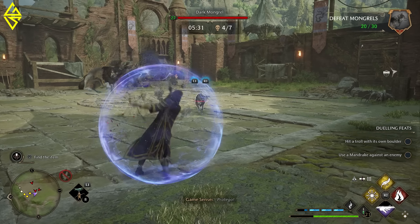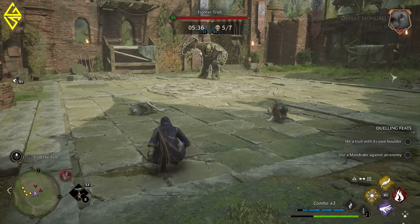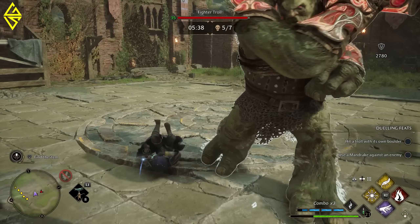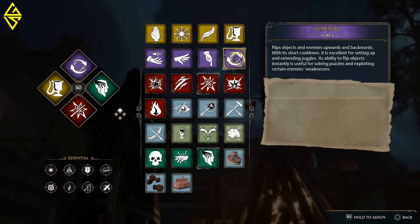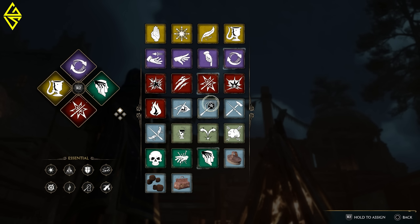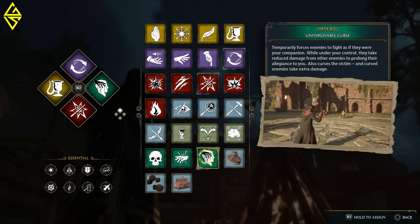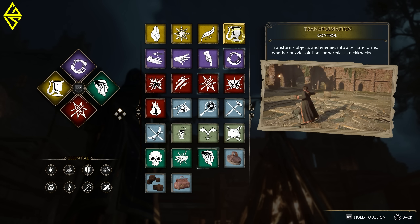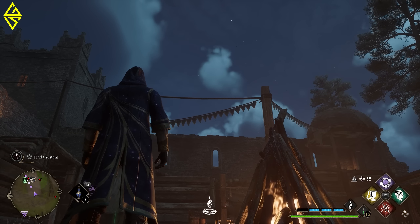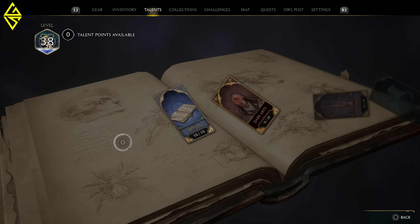At the start of the video I promised you a one-shot build. With a bit of preparation, you can easily one-shot five, six, or even more enemies at once. To achieve this, you'll need certain spells: Expelliarmus, Flippendo, Imperio — the spell to puppeteer your enemies — and last but not least, the Transformation spell. But the spells alone won't do the trick; you'll also need specific talents, so let's have a look at your talent menu.